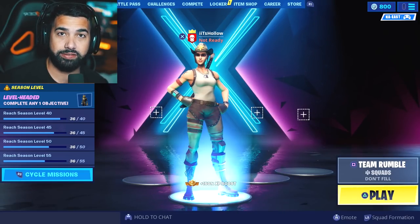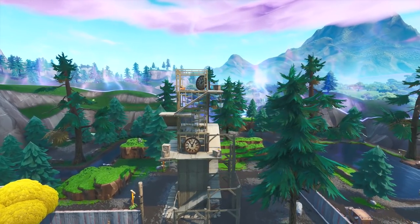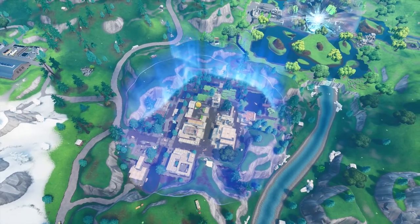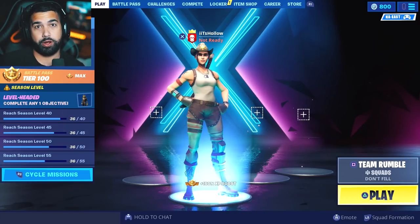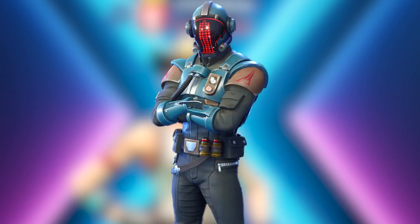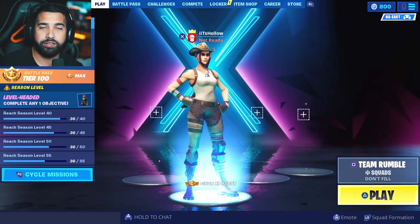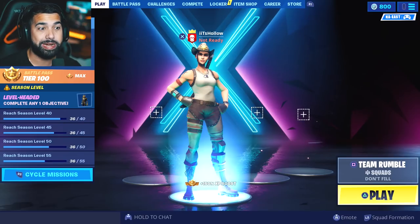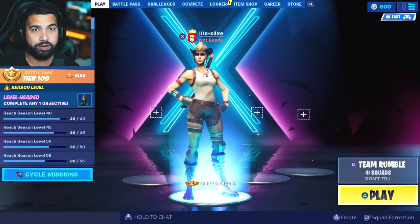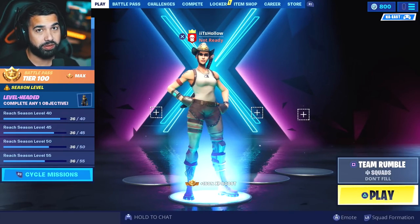Tilted Town has been confirmed to be what Tilted Towers used to be many years ago. These brand new rift zones — we're probably going to be seeing more of the rift beacons throughout the map as more POIs change. It's safe to say this is some sort of experiment occurring, possibly by the Visitor himself. I believe he is from the future and something messed up the timelines — he's trying to either go back in time or something. This season is super confusing and we're only a week in, so we just have to assume a lot, but we will be seeing more rift zones.